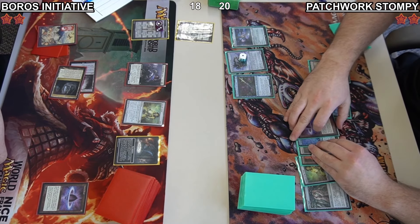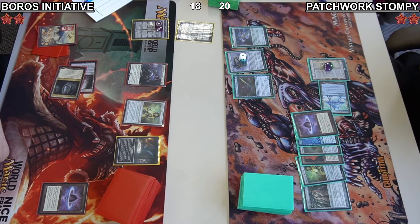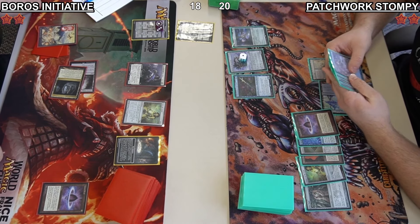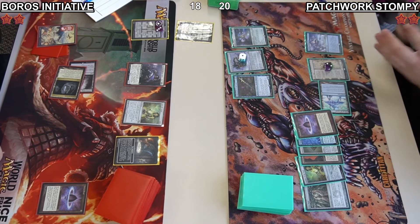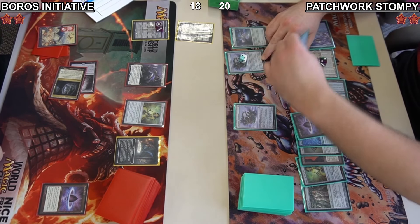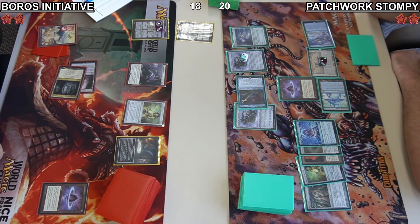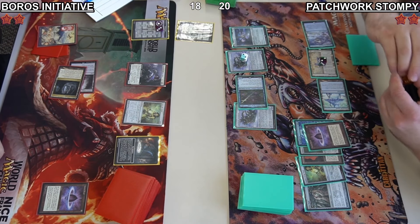Jacob is going to cast a Shadowspear to put a counter on the Automaton, then we see a Thoughtcast — breaking the Lotus Petal for Jacob just to draw a couple extra cards. Surprised he didn't just make a construct, but having extra cards in hand gives him interaction. He will need to deal with the Cavern of Souls if he wants to use Force of Will. Another Patchwork Automaton is cast and going to trigger the original one. Emery activates targeting the Lotus Petal — Jacob going to cast the Lotus Petal, triggering both automatons and the Chalice of the Void.